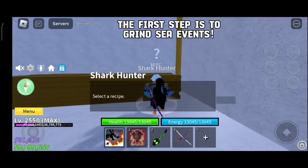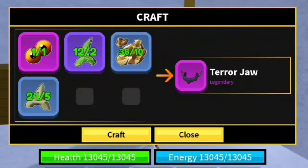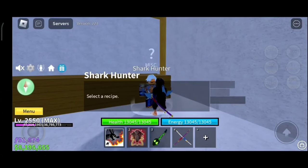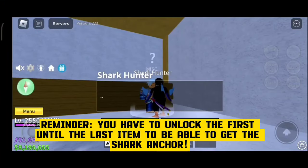The first step is to grind sea events. Reminder: you have to unlock the first until the last item to be able to get the Shark Anchor.